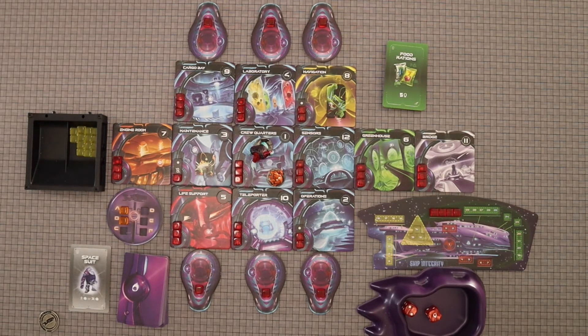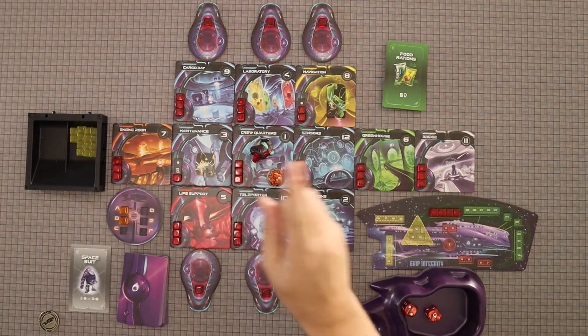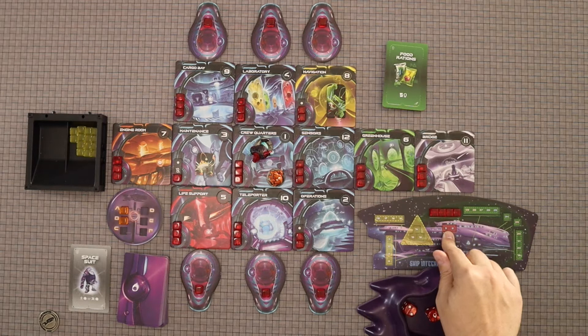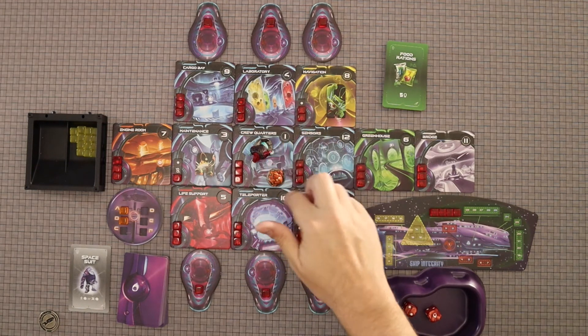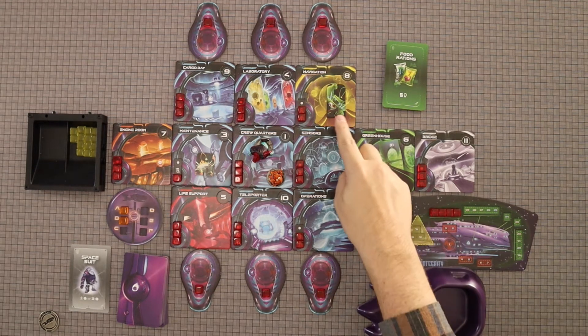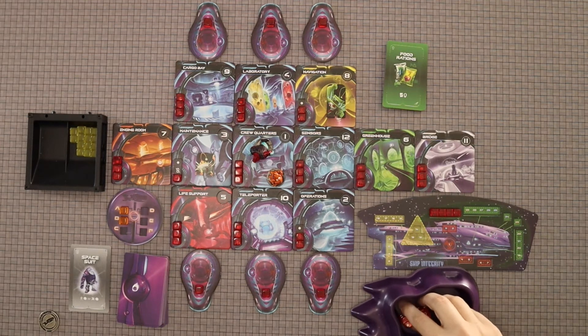The bad news is on the first turn, he's going to come after — yeah, he's going to move right over here to the crew quarters and hit somebody. I should also say that if the room the marauder's in ever gets evacuated of oxygen, they get ejected into space and don't come back until we get to the red. It is possible to trick them into blowing up rooms if you're lucky, because they always move towards the closest character. Playing easy mode, I get to pick which one of the two moves each time.